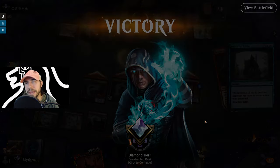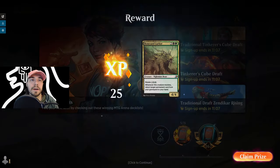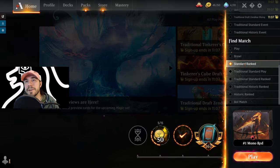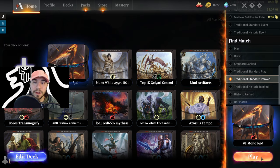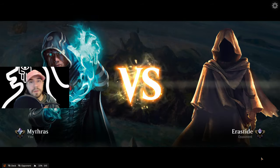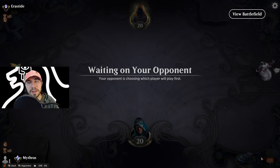One and one in best of one — that felt so good. It's a tough matchup but one of my favorites. Oddly enough, in the Discord the other day, my mono red deck happened to be like 100% against Rogues, which actually surprised me when I was asked. Let's go ahead and play traditional standard ranked — the top 1000 Golgari control, playing the number one mono-red deck.